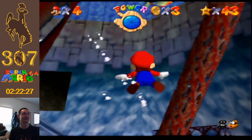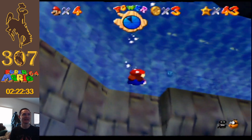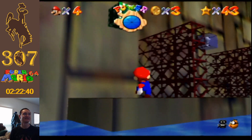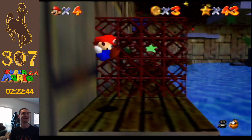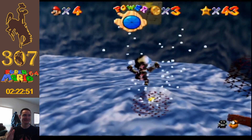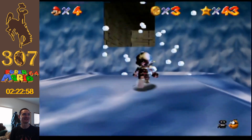We didn't have enough time to get to the star because we were too busy fighting the real enemy — the true villain of this game — the camera, the Lakitu carrying the camera. This is exactly why in some more difficult later levels the stars become none too fun to get, which is why I'm only going to get the easy ones — 70 of the easiest stars. I refuse to fight for every single star again, because it's just ridiculous.